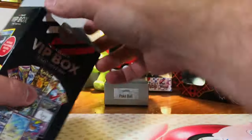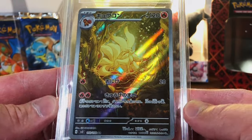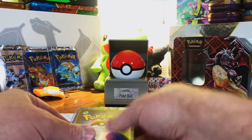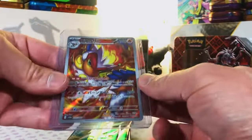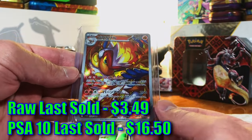With all this Silver Tempest we're getting, if we don't pull a Lugia alt art I'm going on strike. So far the only selling point of these boxes is the graded and raw cards. Gem Mint 10 Nine Tails art rare, Ruler of the Black Flame — I have never pulled this Nine Tails, beautiful. I would be surprised if I ever found a pack that wasn't the same as the others.